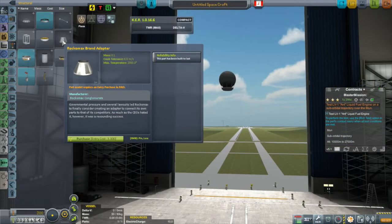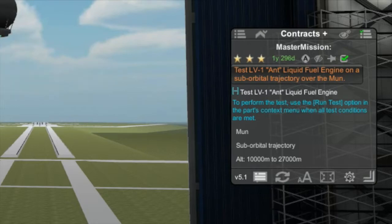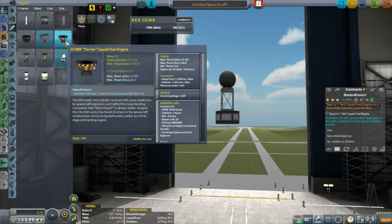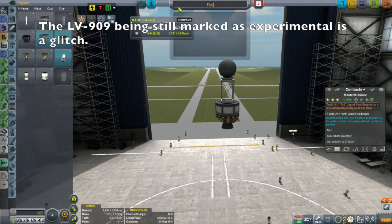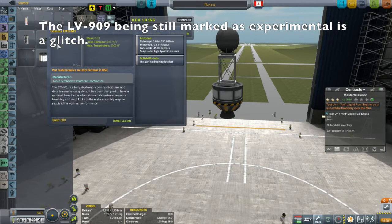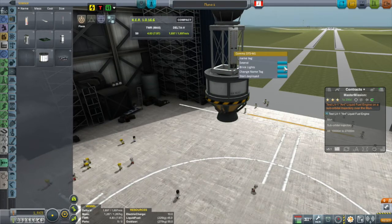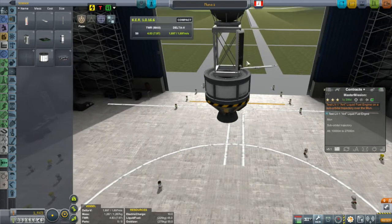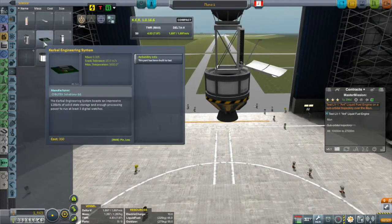Also at the conclusion of last episode, I picked up this contract to test the LV-1 ant engine on a suborbital trajectory to the moon. I found this one rather intriguing so I thought I'd try to build a craft. At this point I had unlocked the Staputnik probe, the LV-901 Terrier engine, and more importantly the DTS-M1 antenna, which comes from Remote Tech. With Remote Tech you must continually maintain a connection to mission control with your unmanned probes. The DTS-M1 antenna has a range of exactly 50,000 kilometers, which is just enough to get past Minmus, so the moon would be perfectly fine.